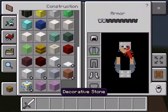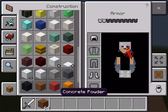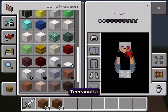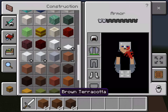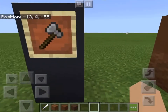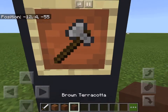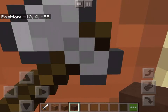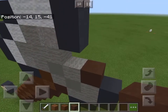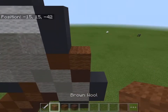Now we're gonna put all this stuff back into our inventory and get brown wool, brown concrete, and brown terracotta. Okay, so brown terracotta, brown concrete, and brown wool.